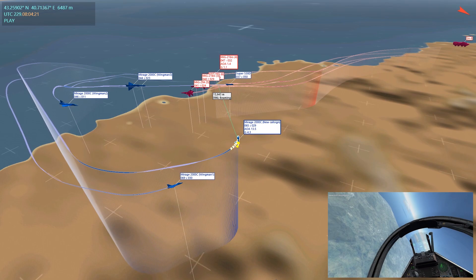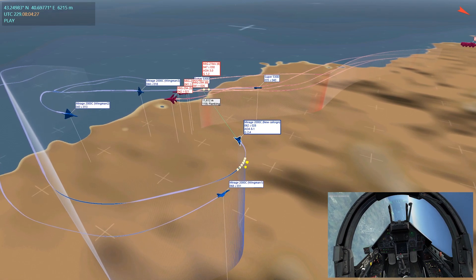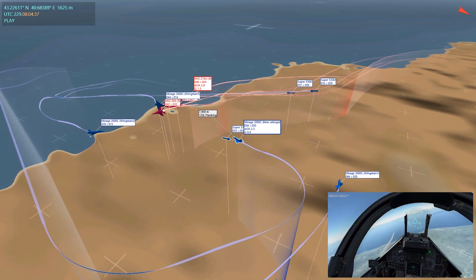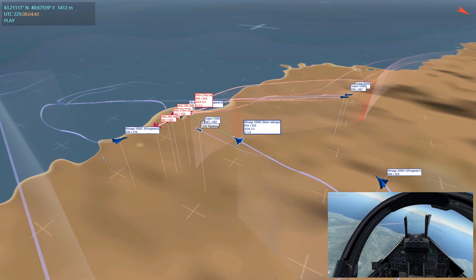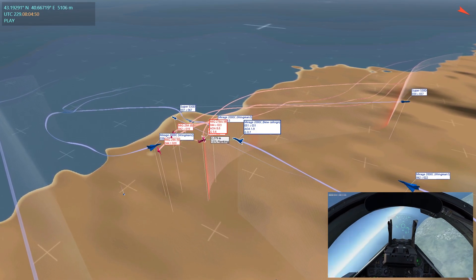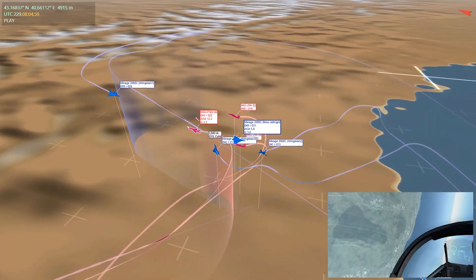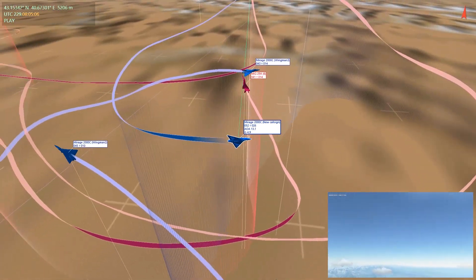The missile does not find its mark and continues on its path. I pop countermeasures as a precaution. Wingman 3 fires his second 530 — again, no love. It passes through the formation with no impact. He's now banking in to engage MiG-29 number 5 at close range, while Wingman 2 is banking around looking to get a headshot. I've also released my Super 530 into the side of the formation at MiG-29 number 6, but the missile does not connect because I break my radar connection with the aircraft. We are now at the merge with all aircraft engaged in close-range combat. Wingman 3 fires one of his R-550 infrared-guided Magic missiles and takes out MiG-21 number 3 — one enemy aircraft is down.